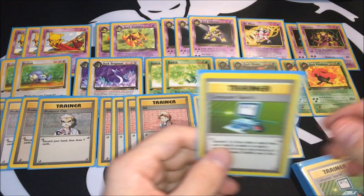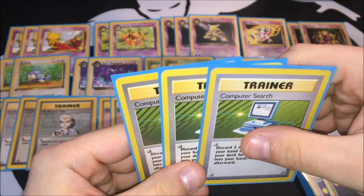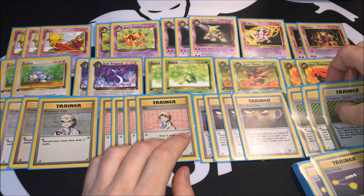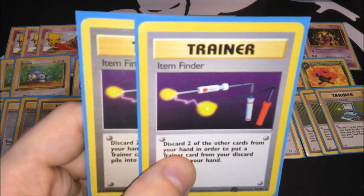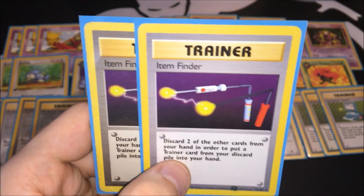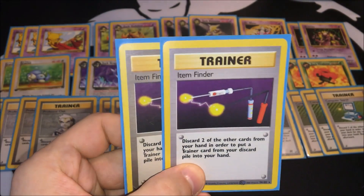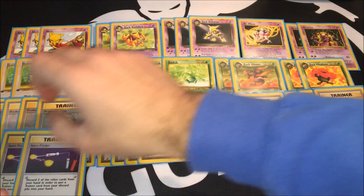I decided to go with three Computer Searches — I don't need more than three, because once I set up Dark Vileplume I'm done playing Trainer cards. Computer Search has you discard two cards from your hand to search your deck for any one card and put it into your hand without showing it to your opponent — probably one of the best cards ever printed in Pokemon TCG. Then two copies of Item Finder, where you discard two cards from your hand to pick any Trainer card from your discard pile into your hand. I really like that because you can pick Professor Oak or any Trainer card you want.